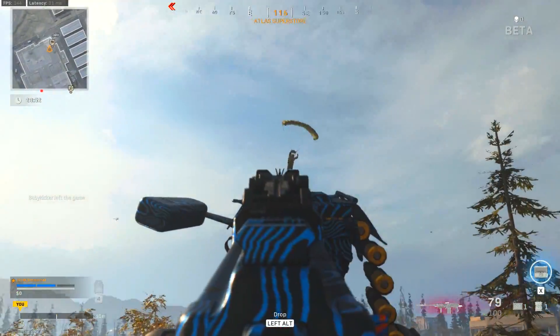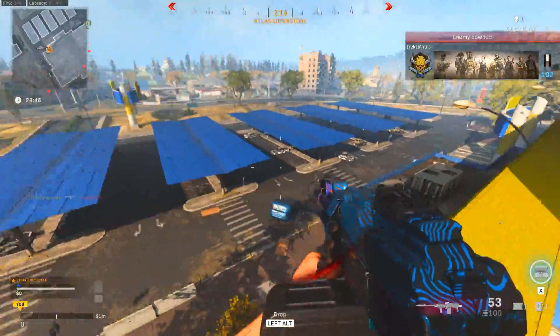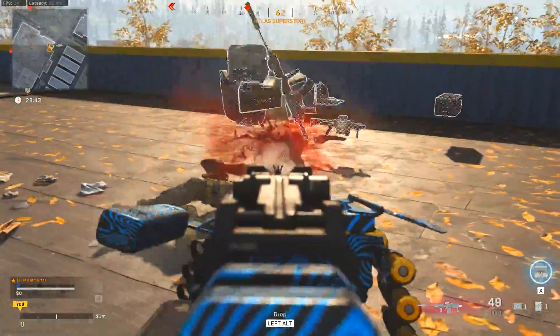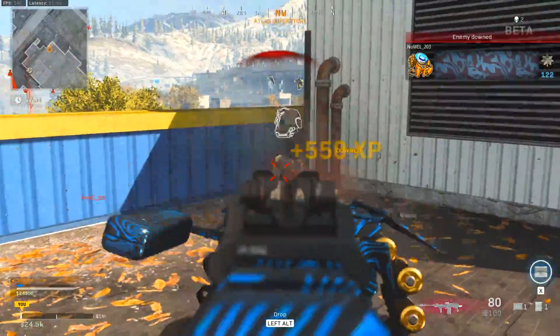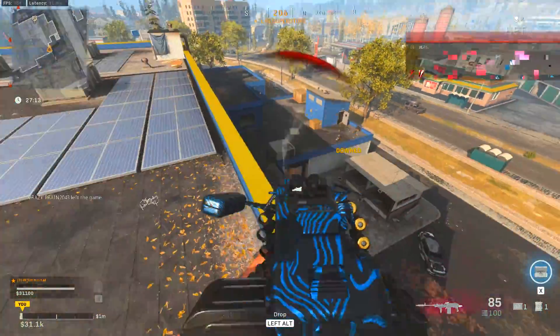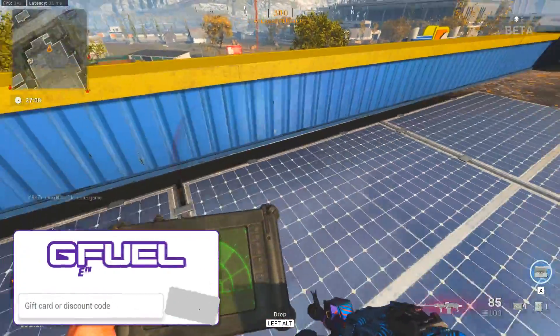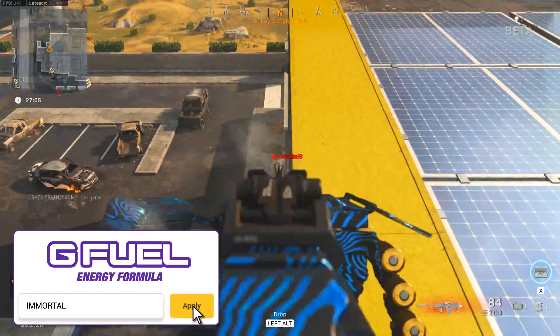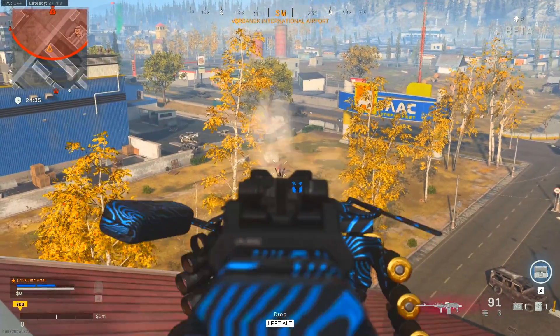Jumping into loadout number two — this one is focused on the PKM, which I think is overlooked primarily because it is an LMG. LMGs are naturally heavier and slower, and no one likes running to the next zone with one. However, the PKM with these attachments doesn't really feel like an LMG — it feels relatively similar to an assault rifle, but the bonus is a very large magazine by default so you don't need extended mags and can easily wipe squads.